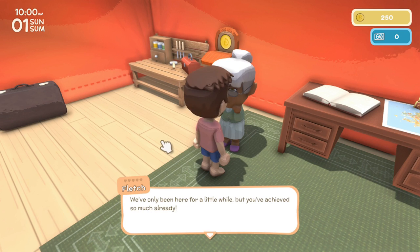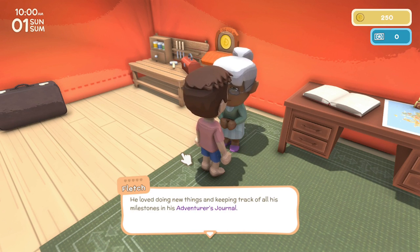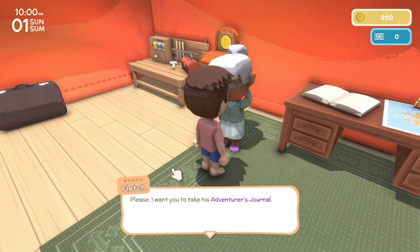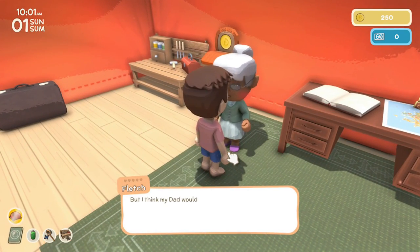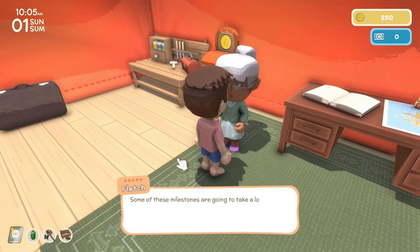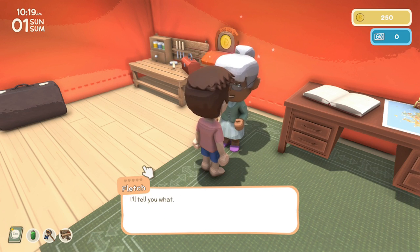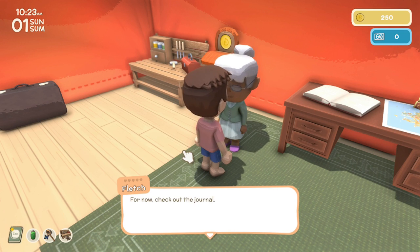Fletch is impressed and hands us her father's adventures journal, asking us to try to beat his milestones. Some milestones will take a long time, but there are also smaller daily tasks. For every milestone surpassed you earn permit points — kind of like Nook Miles. You're going to want a lot of permit points eventually. Check the journal now because you've already completed some milestones and can claim them.